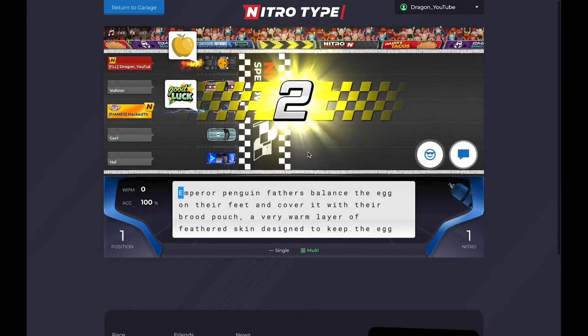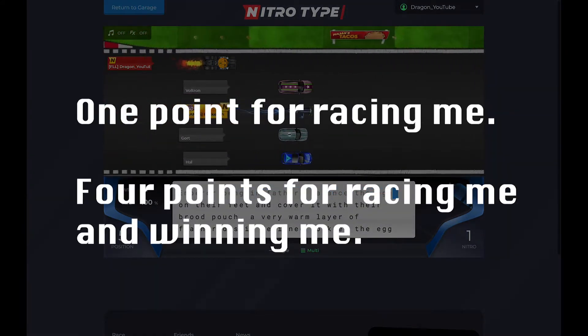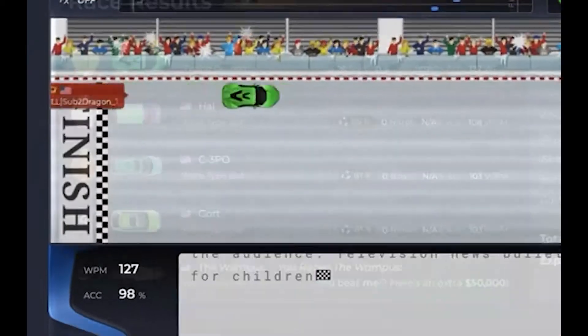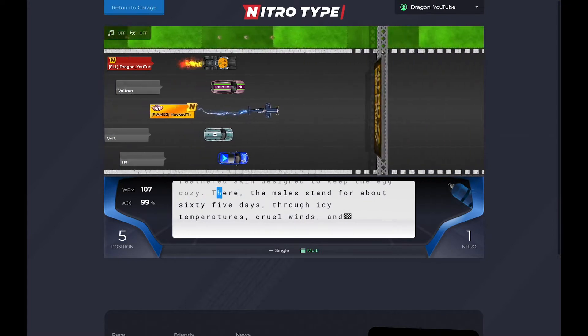The points will be given like this: one point for each race I see them in, but an extra three points if they win in that same race. So yes, the more points the better. Basically that means we could say the Wampus won't win, because I really doubt I will see him more than the other bots. With the point system laid out, let's find these bots and see what bot wins.